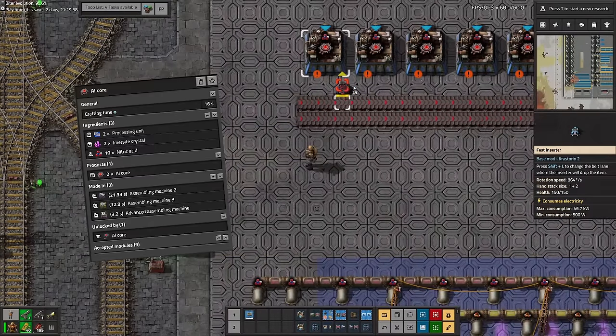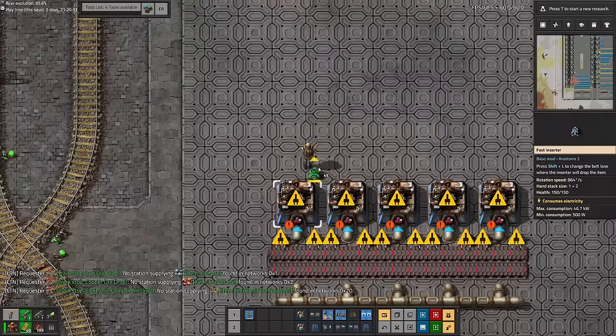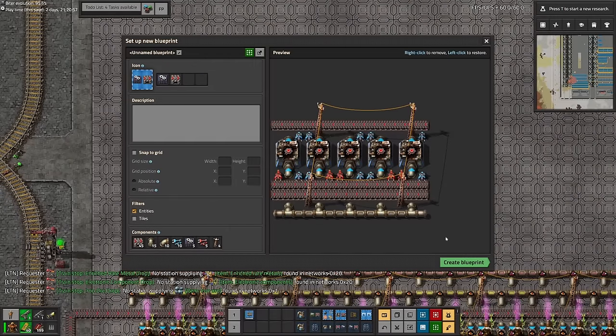You crush the raw imersite using crushers into imersite powder, then combine it with sulfuric acid and nitric acid to make imersite crystals. These were quite slow so I ended up making two, but even with two they were still a bottleneck for quite a while. The next thing I set up were AI cores — these things used a whole bunch of resources and were used in a whole bunch of things for different science cards. Whenever this setup was running and we weren't backed up on them, it used an extremely large amount of resources and pretty much drained our entire throughput.